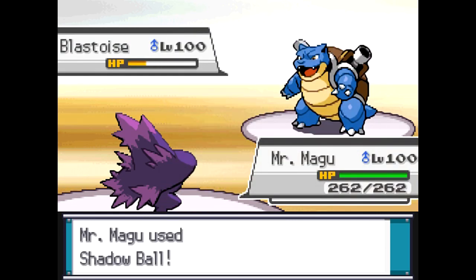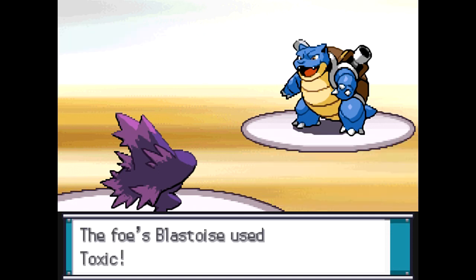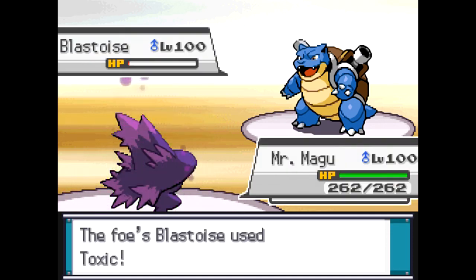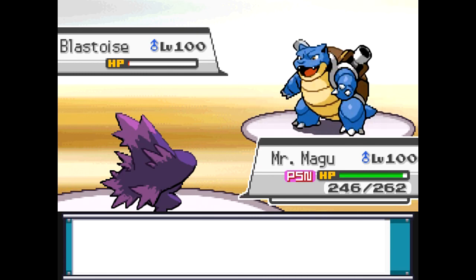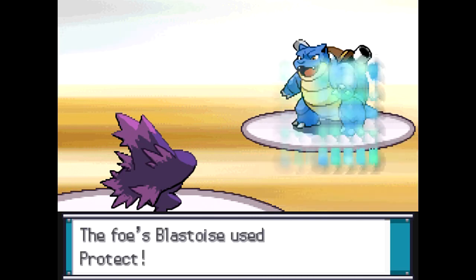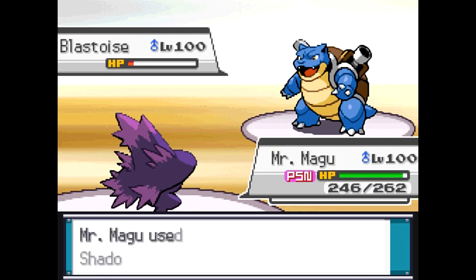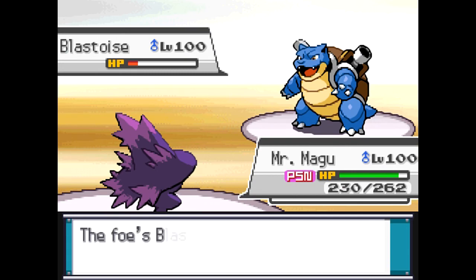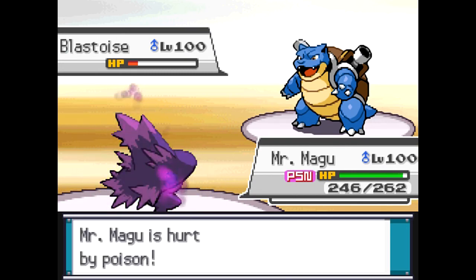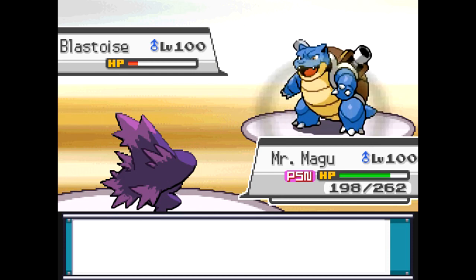I'm going to hit him with a Shadow Ball, thinking that that's probably going to kill, but it doesn't kill, which is really, really crazy. He's just going to go for the Toxic — he's alive with like 2 HP. It's insane, you can't even see the HP on that. But I'm going to get some Leftover recovery, and this is basically what Blastoise does best — he Protect Stalls people. I'm losing health just little by little, but if you guys know how Toxic works, it's kind of additive. Basically, you start losing a little bit of HP and then it grows into a whole crap ton of HP by the end of the match if you stay in.